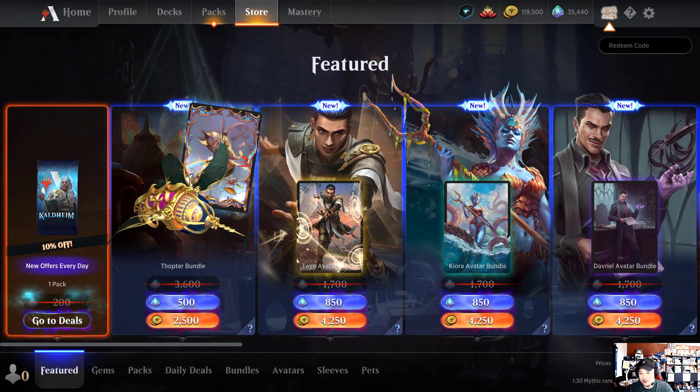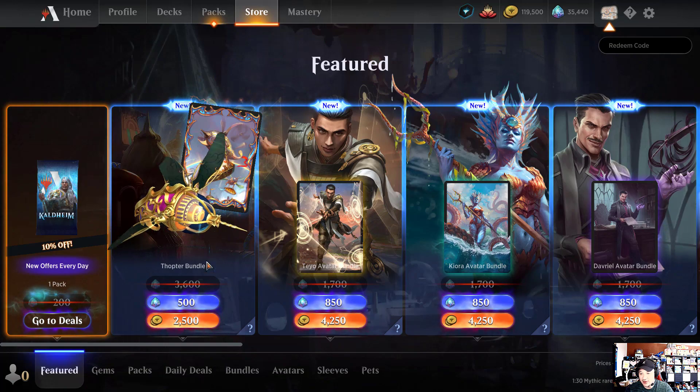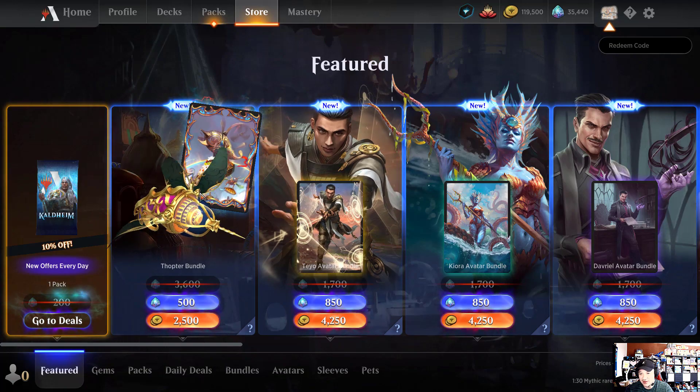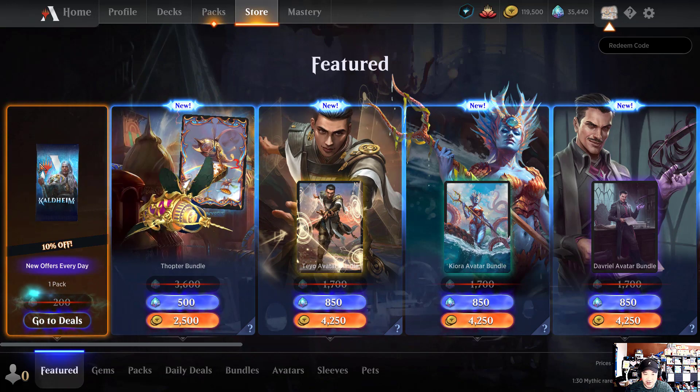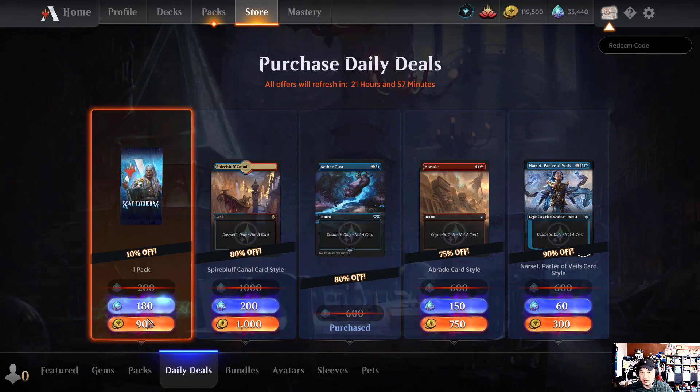I kind of like this little thopter guy — it's only 2,500 gold so I might grab that. But what I'm really showing you is that there is a cheap pack in the store today. It's 900 gold; they're usually a thousand, so it's 10% off. If you have a chance to convert gold into packs at a discount, you should.